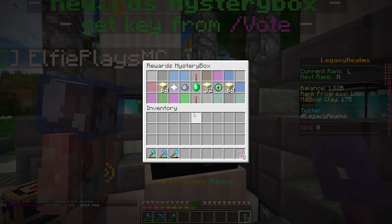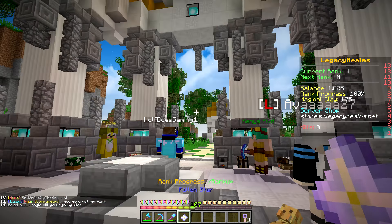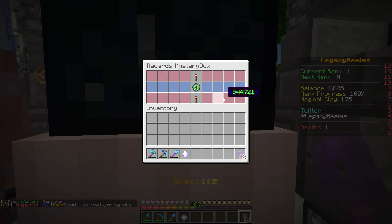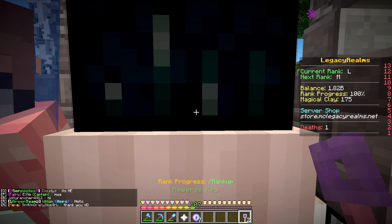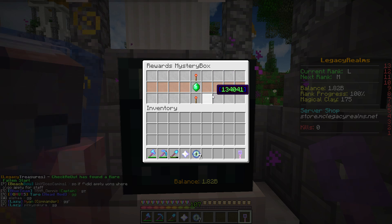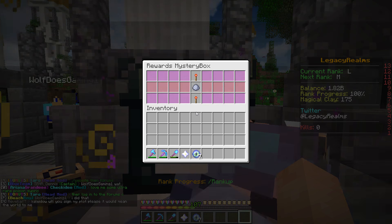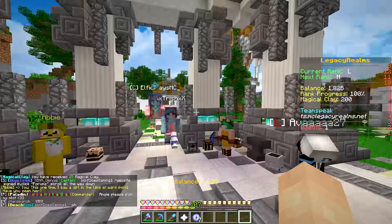Oh my gosh — I got a fallen star! That's exactly what I wanted. Okay, let's see what else we can get. I want some magical clay — that would be so cool! Oh, we got a grenade! That'll be very helpful, we got seven! That'll be really helpful when mining. We got some money — one million! And last one... I really, really want that magical clay! Oh my gosh, I got it — I got 25! Now we have exactly 200! I'm so happy!